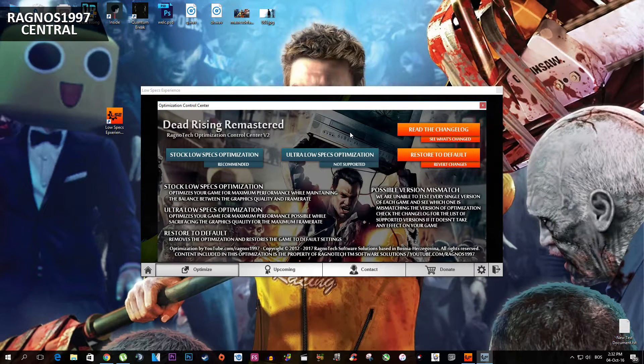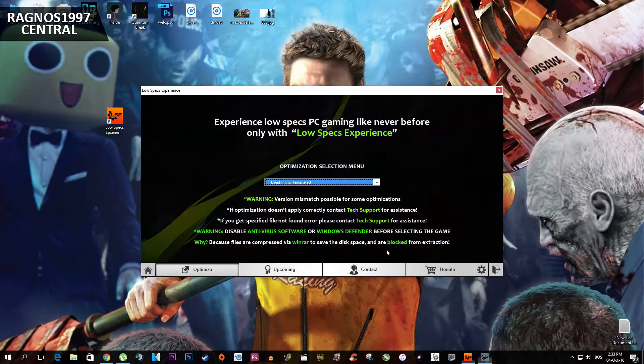After that, start your game. Optimization will take place after 60 seconds in-game. If you are not really happy with the results or local graphics, you can always restore default game settings by clicking restore default in Low Specs Experience.